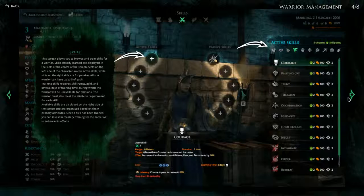Next is Skills. This screen allows you to browse and train skills for a warrior. Skills already learned are displayed in the slots at the center of the screen. Slots on the left side of the character are for active skills while slots on the right side are for passive skills — so we've got active and passive. A warrior can have up to 5 of each. Training skills require skill points, gold and several days of training time, during which the warrior will be unavailable for missions. The warrior must also meet the attribute requirement for each skill. Available skills are organized based on the 9 primary attributes. Once a skill has been trained you can invest in mastery training to enhance its effects. So we can learn skills and get better at them.